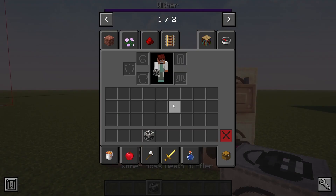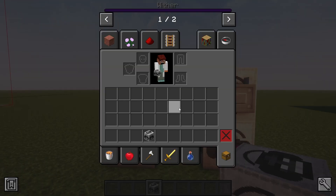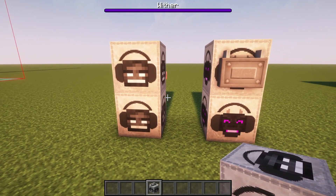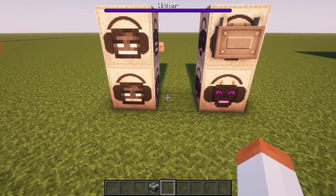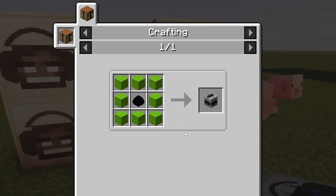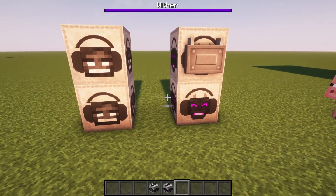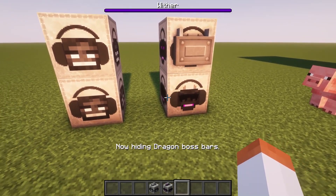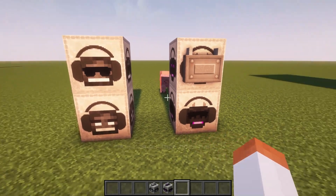Here we have some mufflers. The first one is the wither boss death muffler — it removes the sound of the wither's death, but does not suppress sounds while it's alive. It only suppresses the death sound effect with an area of effect of 8 blocks. Similarly we have the ender dragon death muffler which stops the sound of ender dragon death in a 32-block radius. If you right-click on these blocks they will change appearance to a cool shade and also hide the boss bar.